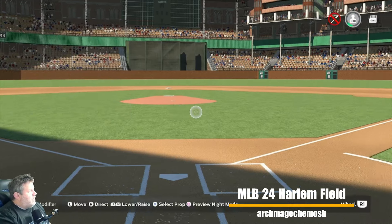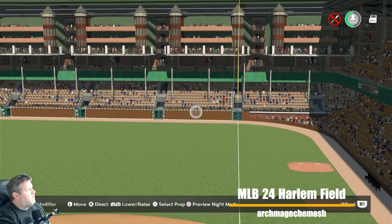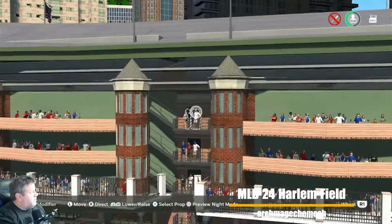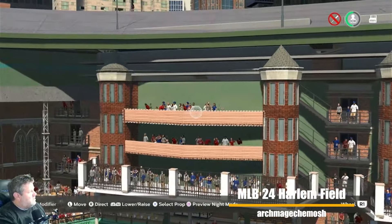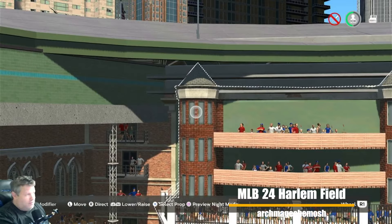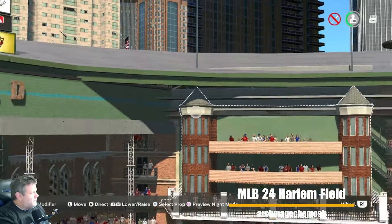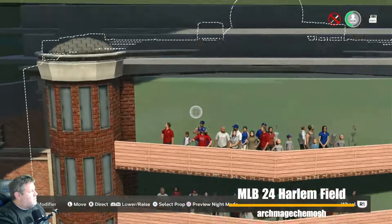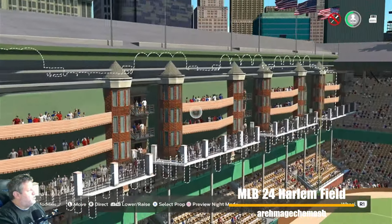We're going to take a peek at right field first because that's where the anomalies were — the part I loved about the stadium. He's got some old school buildings up here with little balconies and staircases, taking you up into this castle-like structure. He's made all these custom decks, and there's a green scoreboard — looks like scoreboards bunched together.